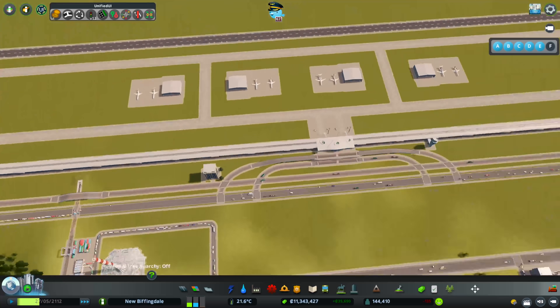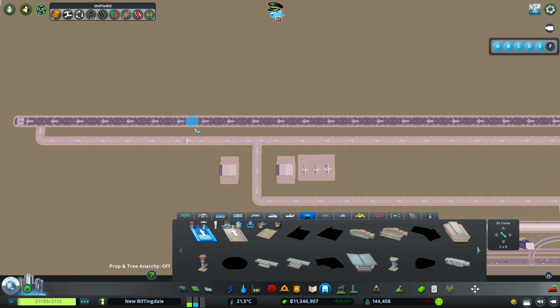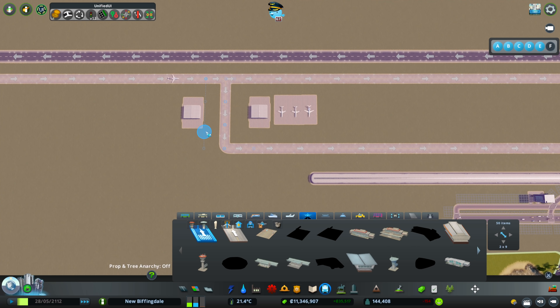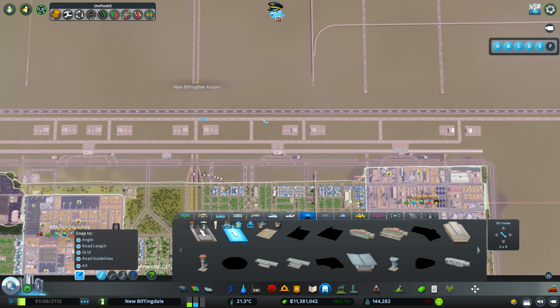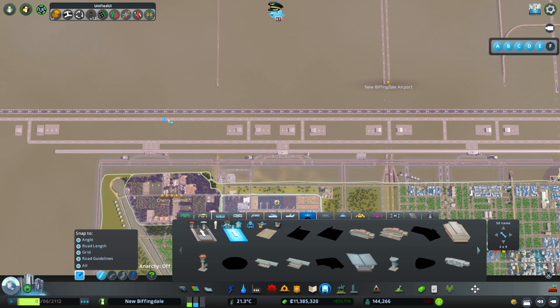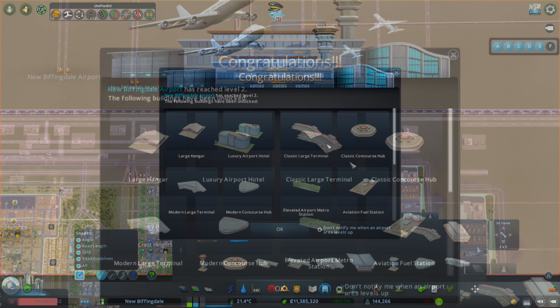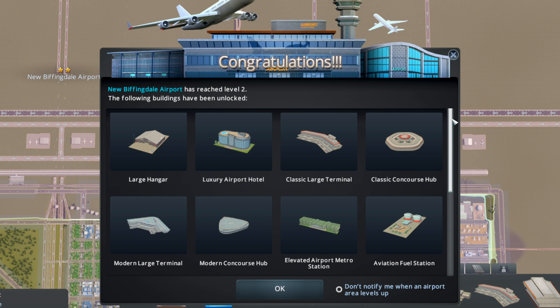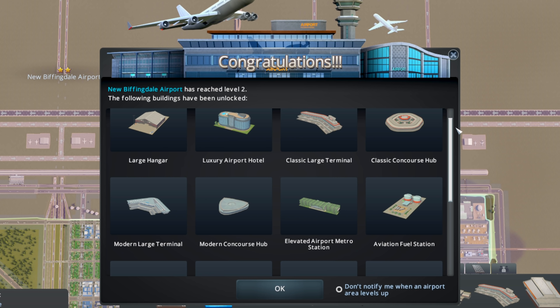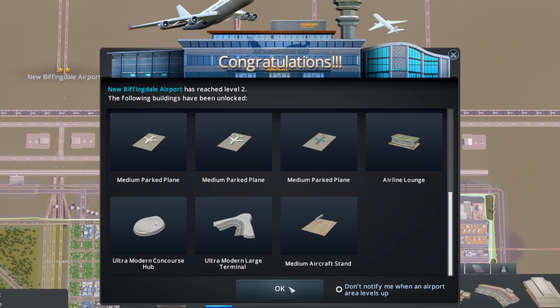I just want to check all of my taxiways are working correctly in the right direction — it looks like they are. I'm putting a way in and a way out before each of these, so hopefully when planes come to the far one, they'll take this line here and not get in everybody's way down here. Hey, there we go — now we're at level two! Large hangar, luxury airport, even more concourses and terminals, fuel stations — all sorts of fantastic things. I'm liking the look of that.